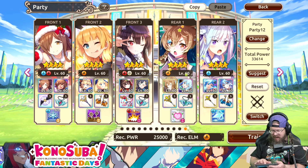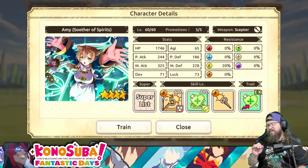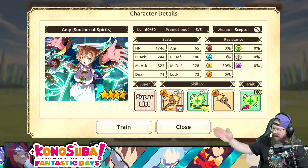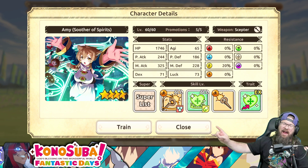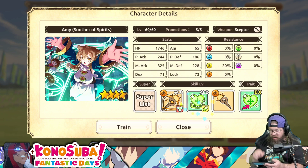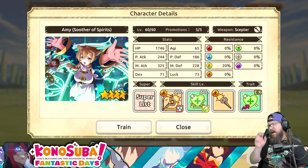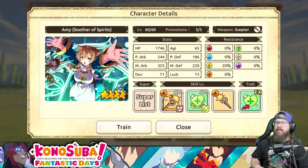Also, since we are using earth units, I am using this — Wren. Okay. I'm sorry. This Amy. My goodness. I know I'm going to get eaten alive for that one in the comments. This Amy is also a healer. So we're running double healers. Now, there's a bit of a reason for this. And I'll talk about it when we get into the fight.